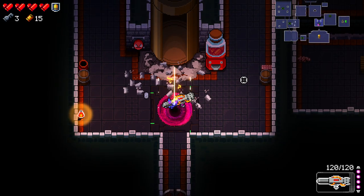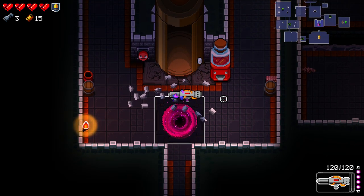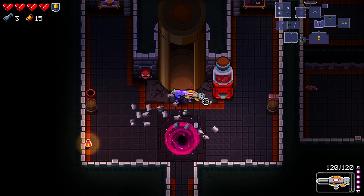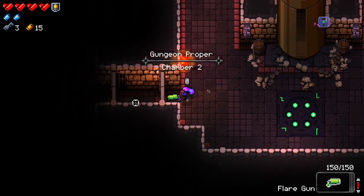There goes the armor. We got a key and we have the flare gun with a synergy, which is pretty good — even though we lost armor, it was worth it. We got the flare gun and a key for the next floor, so now we have three keys. We could go to the oubliette, but I don't have a lot of time today recording, so we're skipping it.